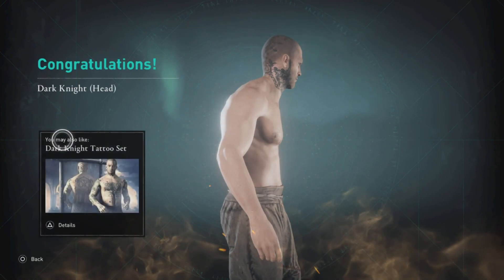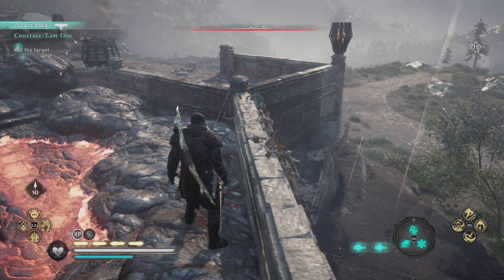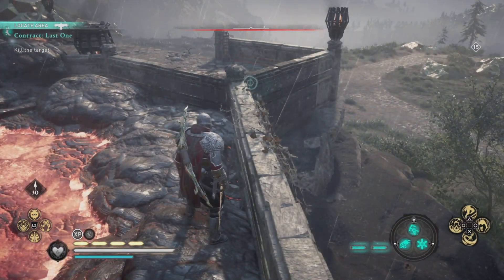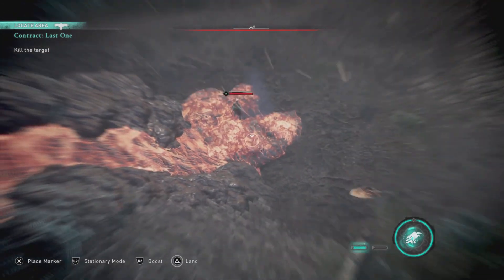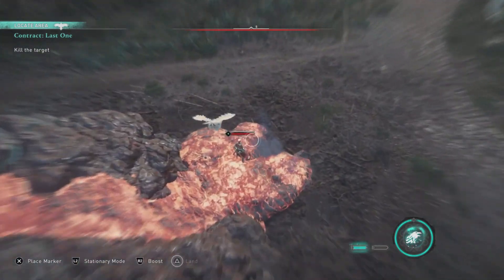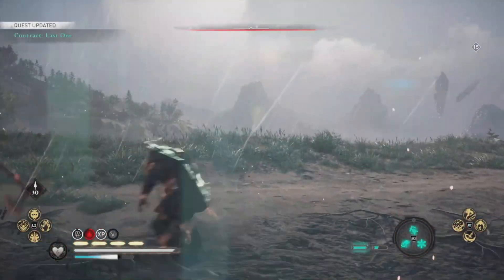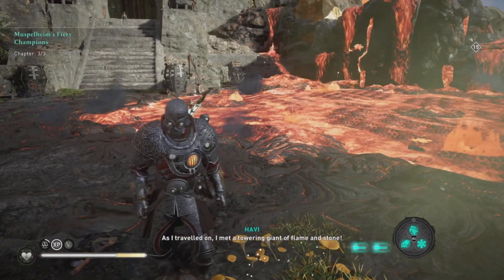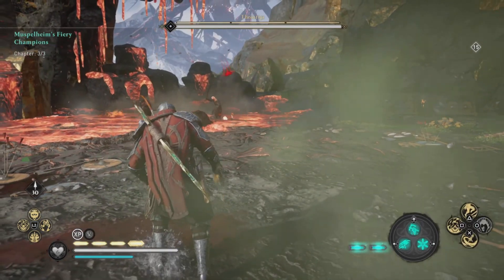We begin with Last One. This one we basically have to take out one target, and as usual I like to take it from the sky if I'm in the Dawn of Ragnarok DLC. This way I just take this guy out and run along. That is a daily that'll give me five opal and 300 XP.